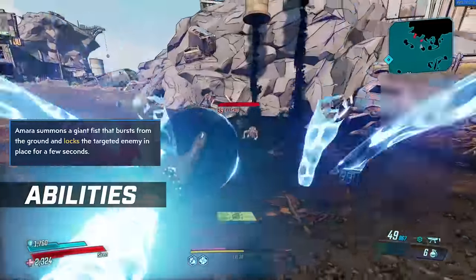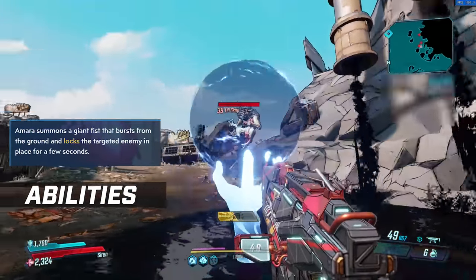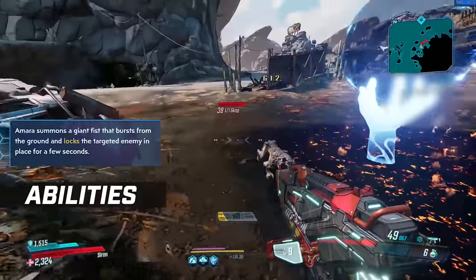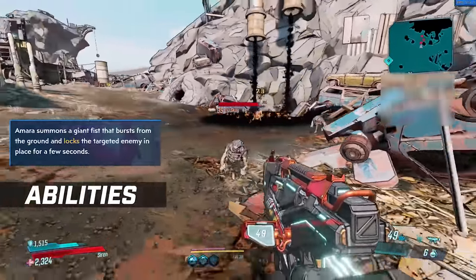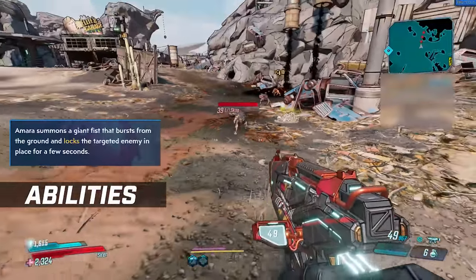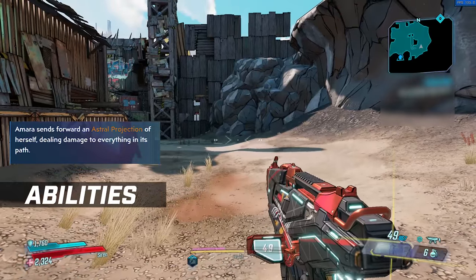Phase Grasp works the same as Maya's. Amara summons a giant fist that bursts from the ground and locks a targeted enemy in place for a few seconds. Some enemies are immune to being grasped, such as bosses or big targets, so they'll instantly take damage instead. The damage is pretty small in comparison to some of the other abilities though, so be wary of that.